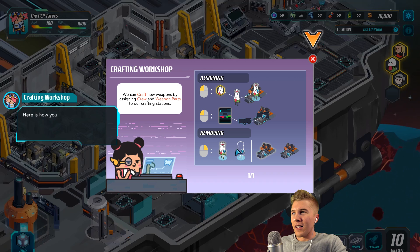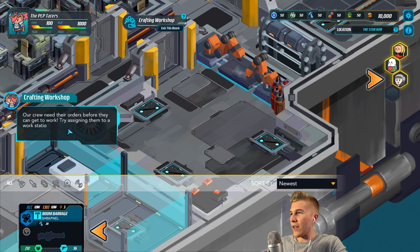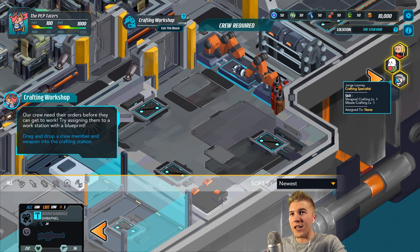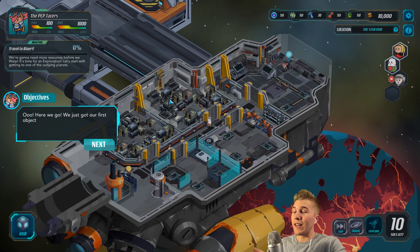My favorite part — let's craft some weapons! So we get to go in here and craft, as I said in the very beginning, over a hundred types of weapons we can craft. We also need potatoes to man these weapons, most importantly of course. Let me assign this here — I'll pick Jorge Looney. Okay, you're going to be the potato that works on that. We're done in here, let's exit out.